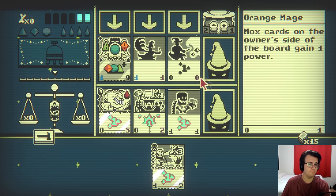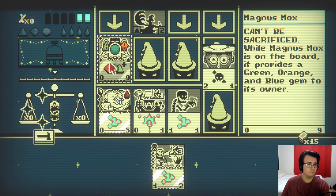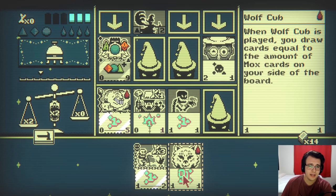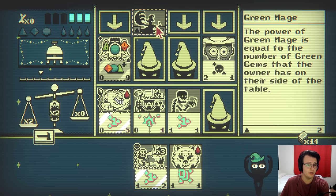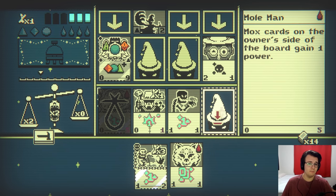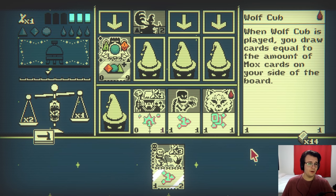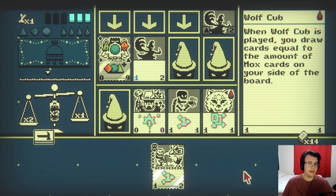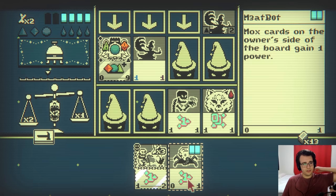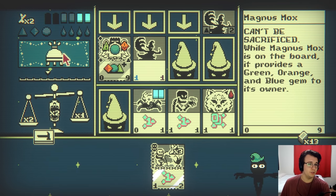I'll get some free damage in upcoming turns. Plus, this doesn't deal damage now. Just hurts a little bit here. When a wolf cub is played, you draw cards equal to the number of mox cards on my side of the board. Too bad I have none. Which do I sacrifice? I might have to sacrifice mole man so I can get out the wolf cub. It's a pretty effective trade. Too bad I don't have any gems. Not great. What do you do? Nothing spectacular. Well, I need a blocking card right now.